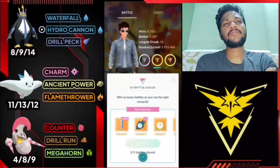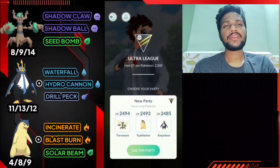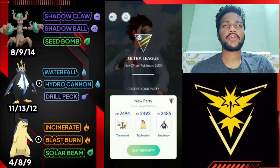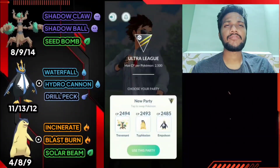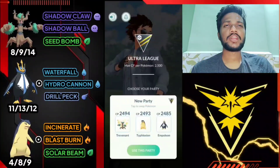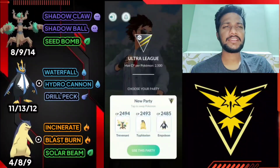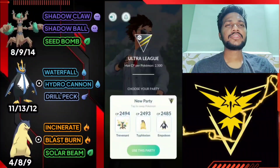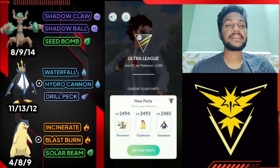Moving on to team four. Team four has Trevenant, Empoleon, and Typhlosion. Move set: Trevenant has Shadow Claw, Shadow Ball, and Seed Bomb. Empoleon has Waterfall, Hydro Cannon, and Drill Peck. Typhlosion has Incinerate, Blast Burn, and Solar Beam. In this team I use Trevenant as lead, save swap for Empoleon, and coverage and finisher for Typhlosion.